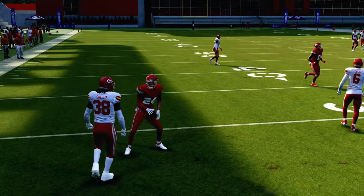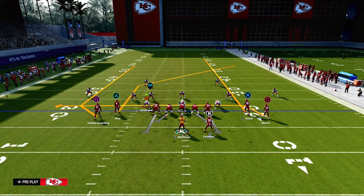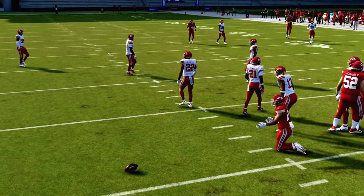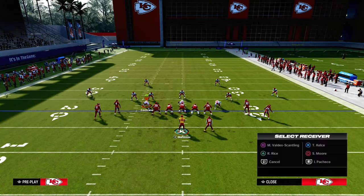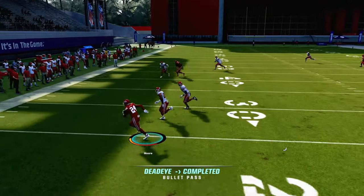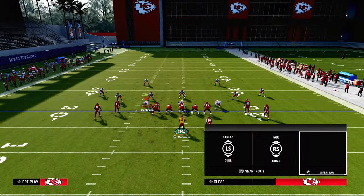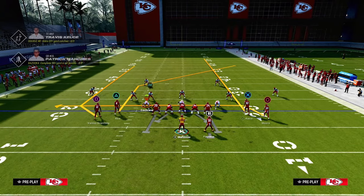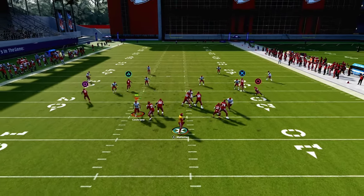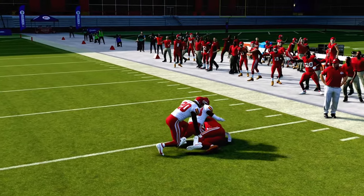How does this play work against zone coverage? Pretty simple — we have a high-low all the way over the middle of the field. The post is going to make those yellow zones back off, and because the post route pulls those yellow zones back, one of the best ways to attack zone is to hit this slant route or drag route over the middle. If EA patches slant routes to be more effective, you can put a slant on this play as well. For Cover 4, if you smart-route the post it makes it a little sharper, especially on first and 10 or less, so you can cut it off before that deep outside quarter can play him.